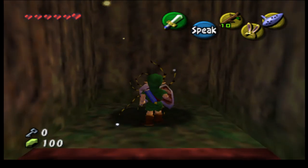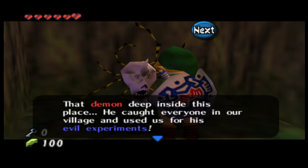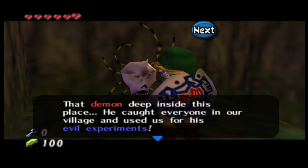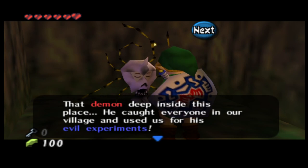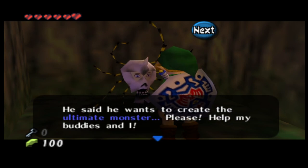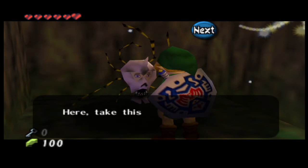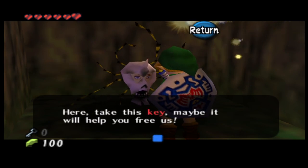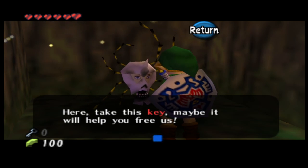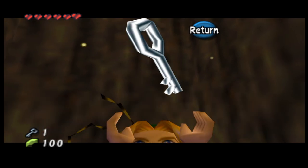It's another one of these spiders. An NPC speaks: "A demon deep inside this place. He caught everyone in our village and used us for his evil experiments. He said he wants to create the ultimate monster. Please help my buddies and I. Here, take this key — maybe it will help you free us." Another key.